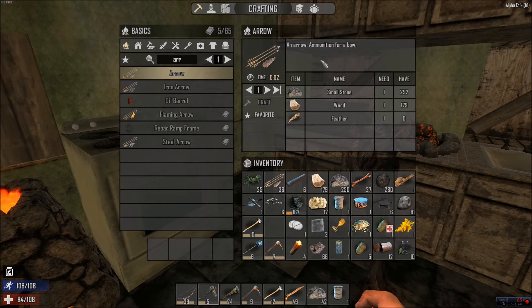Wood is now the only wood material used for anything, which is helpful. You can see what you have — the only thing I'm missing is feathers. If you do have feathers, it'll let you raise the count and craft.